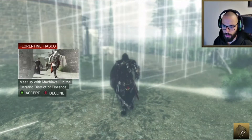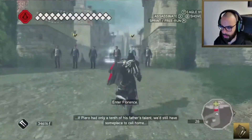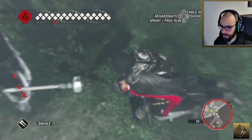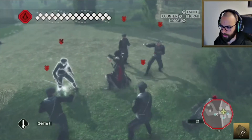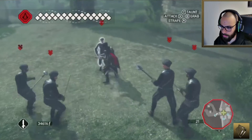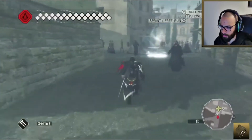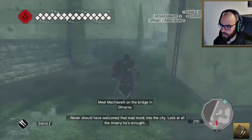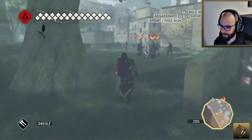The new mission is 'Florentine Fiasco' — meet up with Machiavelli in the Oltrarno district of Florence. 'If Piero had only a tenth of his father's talent, we'd still have some place to call home.' I'm completely notorious — love it. DLCs always get called repetitive, but I like it — it fills the story.